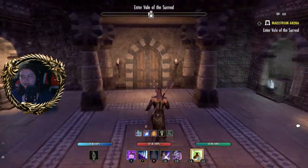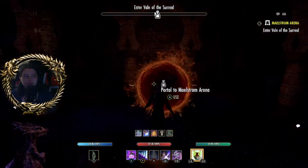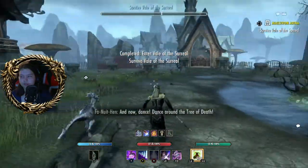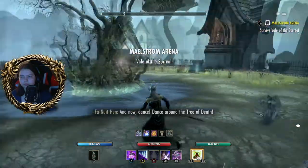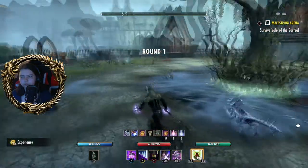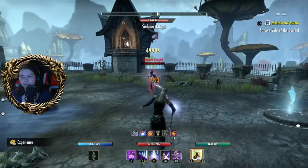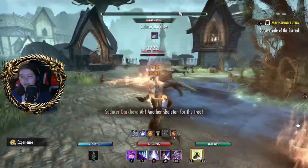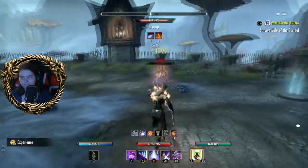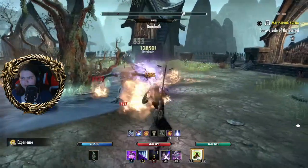We step through the store and then through this portal to get to the first arena. You can kind of see we're in somewhere that looks like Auradon — the Veil of the Surreal. Now there are nine of these arenas, and there's also an event going on at the moment, the one-year Wrothgar, where you can get double nodes and these one-year coppers.